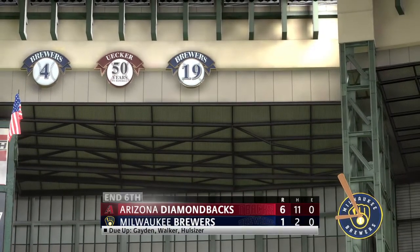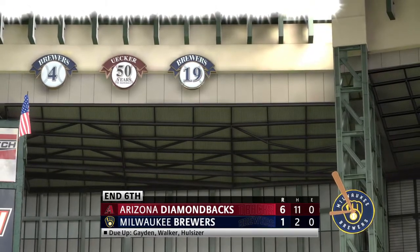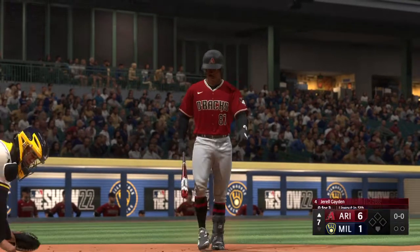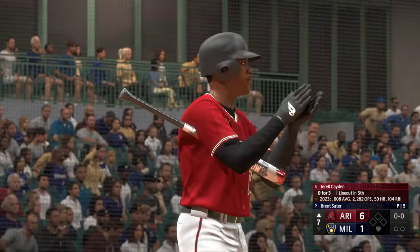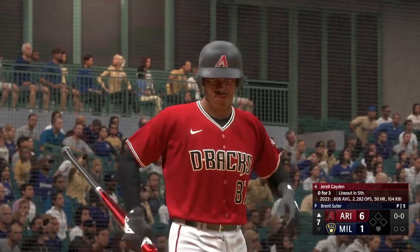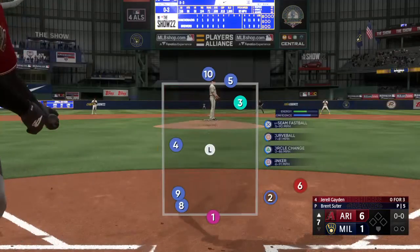And the inning is over. We're through six full. It's the Diamondbacks six and the Brewers one. Back here at American Family Field. Now at the plate, Gerald Raymond. Every at-bat's a big one for him now as he looks to keep this amazing hitting streak going.